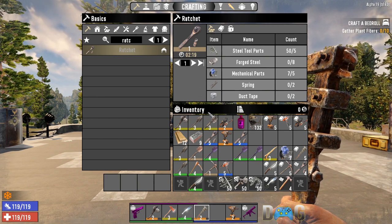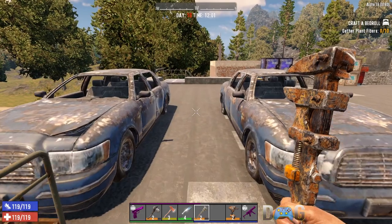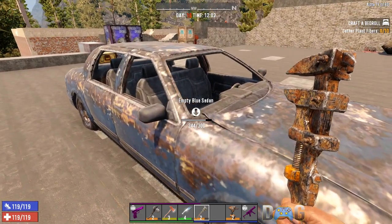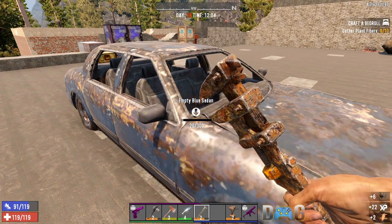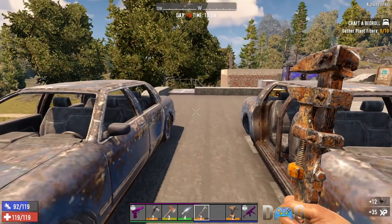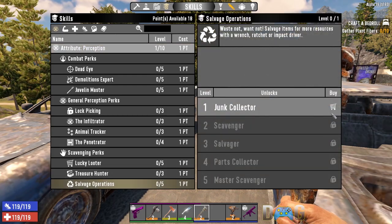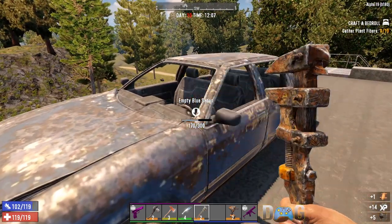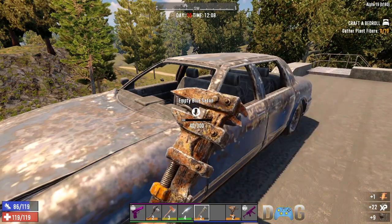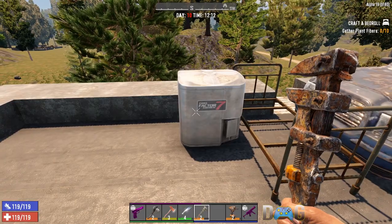The ratchet is made with steel tool parts, forged steel, mechanical parts, springs, and duct tape. I also briefly wanted to mention that with Salvage Operations, not only will it determine the level of wrench you craft, it also gives you 20% more resources and you'll harvest 20% faster. So if I spec into that right now you'll see it'll start doing more damage to the car — which is a perfect segue into collecting the mechanical parts you'll need for your wrench tools.